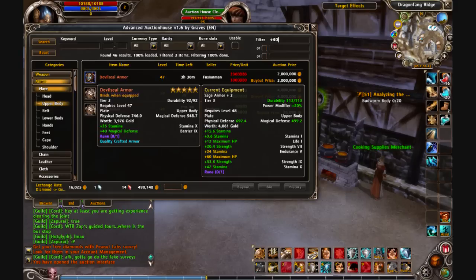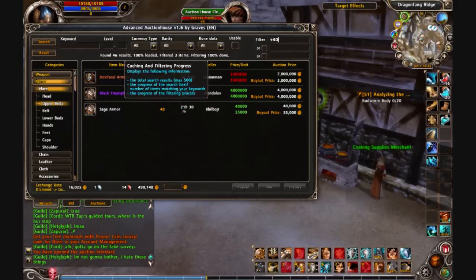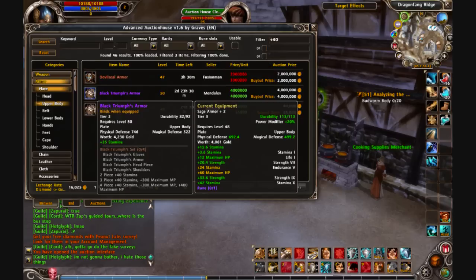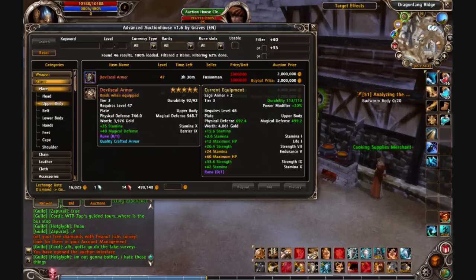You can see the plus 40 is in the set bonus here for plus 40 stamina, plus 40 magical defense, plus 40 dexterity. And then you can do an AND search, so let's say I want to search plus 40 and plus 35, search again, and then it only comes up with these two results.